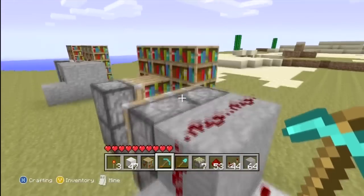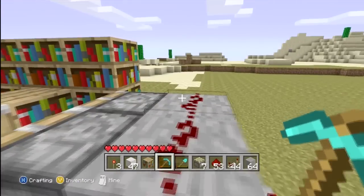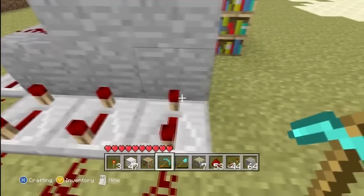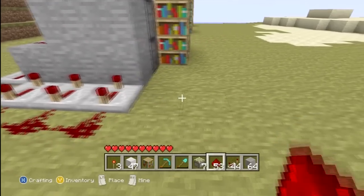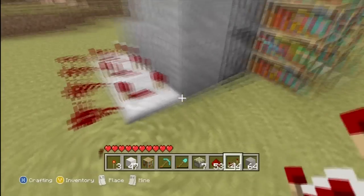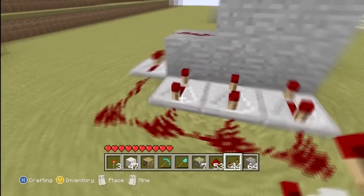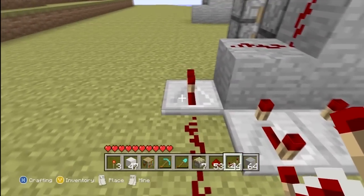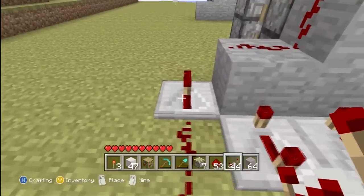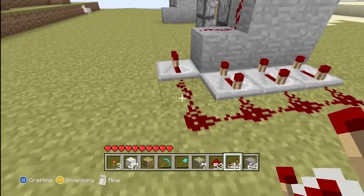On top of these blocks you placed, go ahead and put three redstone — one right here, here, and here. Go ahead and put repeaters facing this way into the blocks, just like that. When you place them, look this way and place them. All the repeaters will be on the fourth delay, or third, depending on how you look at it. Go ahead and put a repeater in a diagonal position from these right here, and it should be lined up with these blocks just like that. Then connect all of these with a line of redstone.